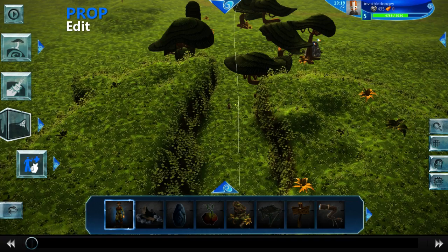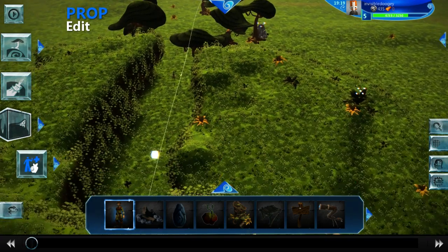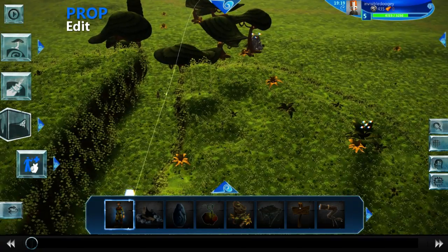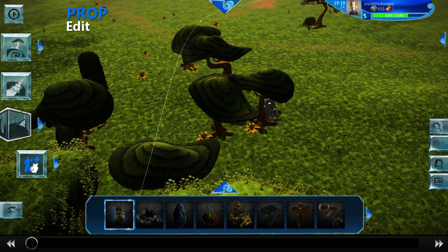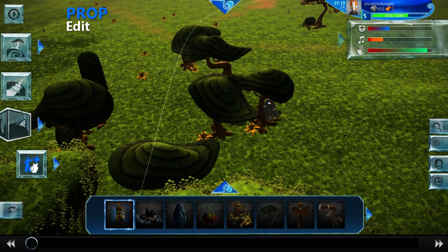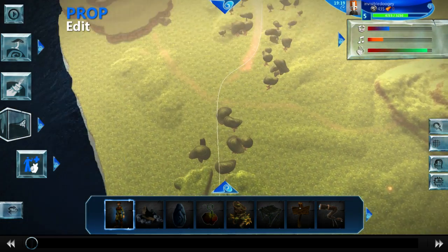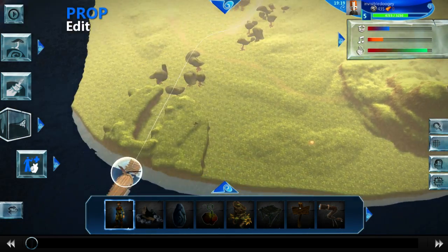Hey there guys, this is Brian aka Invisible Doogie and a quick fire tip I want to give all of you about making your map quote-unquote bigger. This is my map I'm making currently for my next iteration of Zombie Punch, Zombie Punch 2.